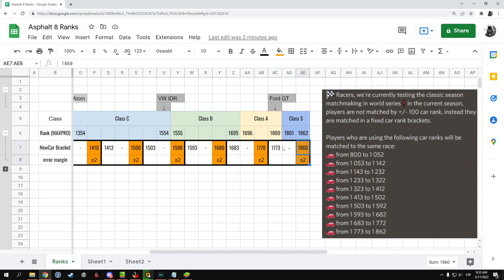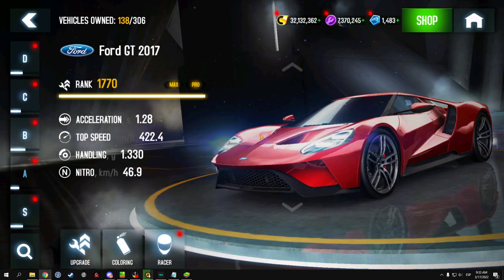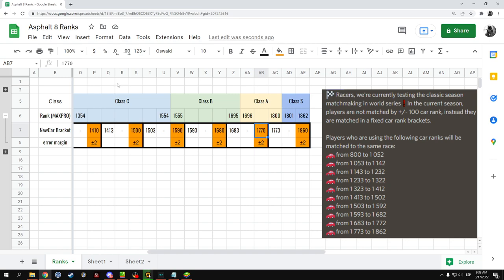The car was performing absolutely terrible. I don't know if it's because people complained a lot about it, or if this is something that Gameloft already had planned, but they rebalanced the Ford GT so that it no longer is in that rank. Instead, they moved it to be here. The Ford GT is now at a rank of 7070, as seen in the game after the rebalance. What that creates is a situation where the car is now being matched against cars of the same rank, ever so slightly higher — plus two points — all the way down to 1683. So the car is no longer being matched against its equal and higher; it's being matched against its equal and lower.